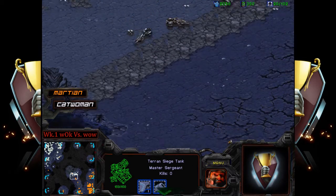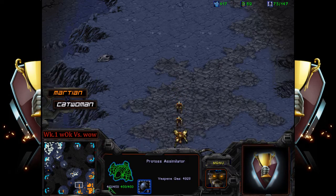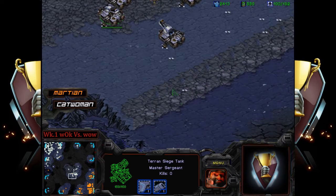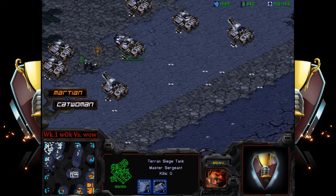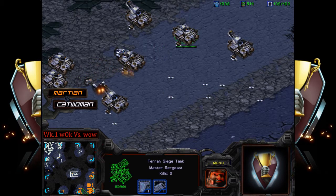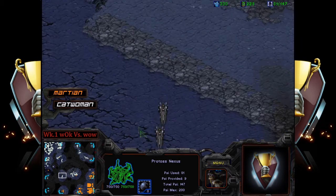Jade's not a terrible map for Protoss to outmaneuver Terran. Zealots can charge their way up, but they'll run into a lot of spider mines, meaning the dragoons have to get in there first with the observer. It's very hard to push up here. Martian could try to outmaneuver and go around behind, flanking from the rear — there won't be spider mines there — but Terran might get wind of that and place spider mines accordingly.